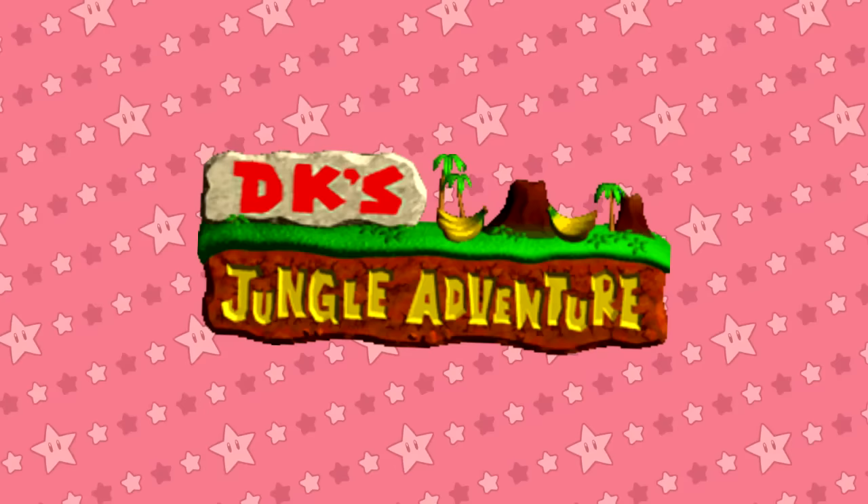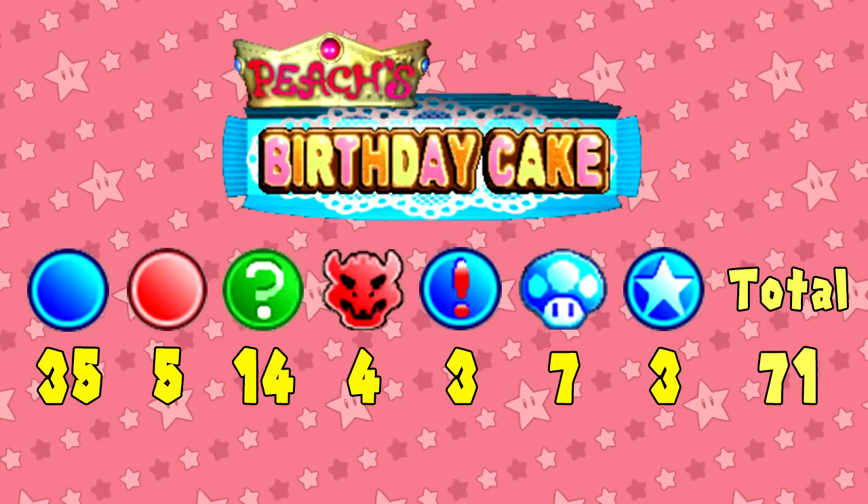Overall, DK's Jungle Adventure has events that combo really well together, creating an atmosphere where anyone who has a low amount of coins is going to suffer more than they already would on a normal board. On to the sweetest board of all, Peach's Birthday Cake.